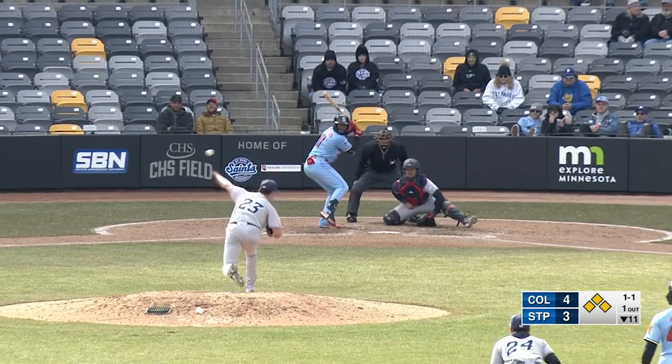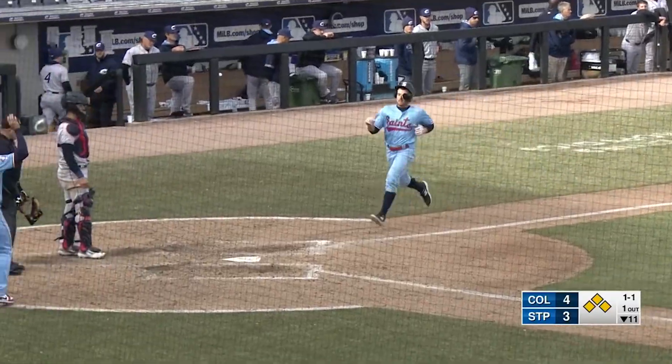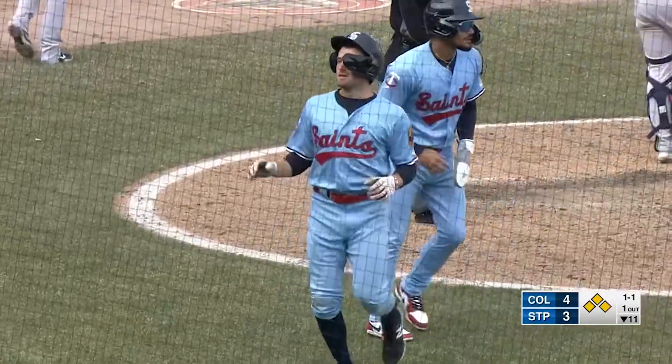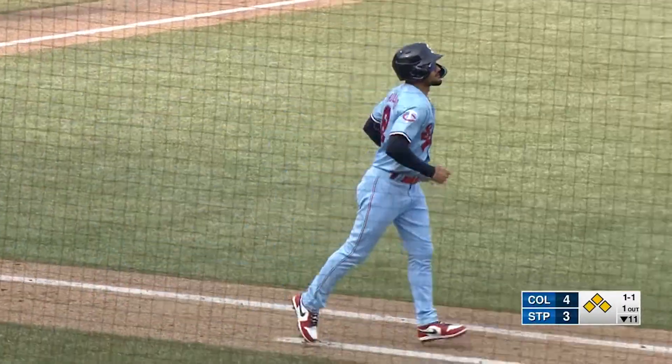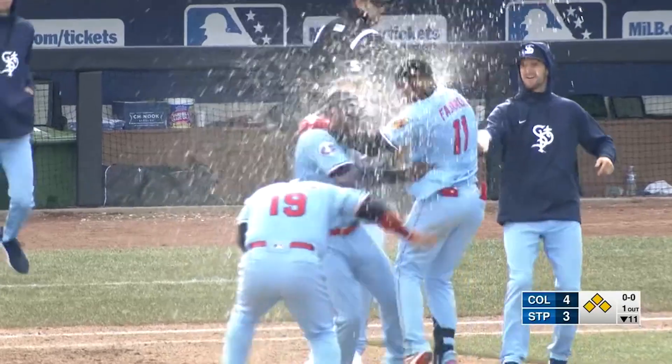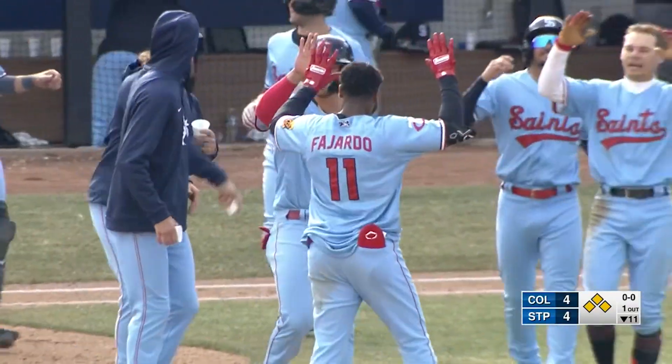Strong. Sola at first. This one back up the middle, through for a base hit. In to score — Holland. Prado around third, he will score. And the St. Paul Saints have come from behind. Yointer Fajardo plays the role of the hero, and the Saints win it 5-4.